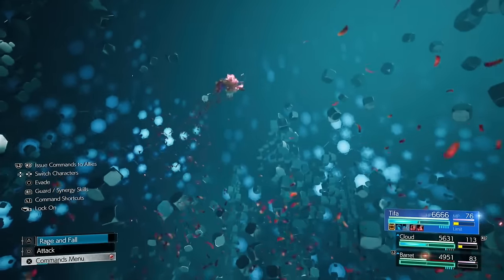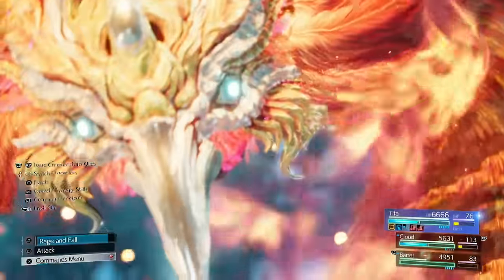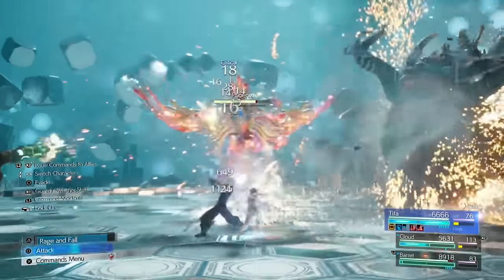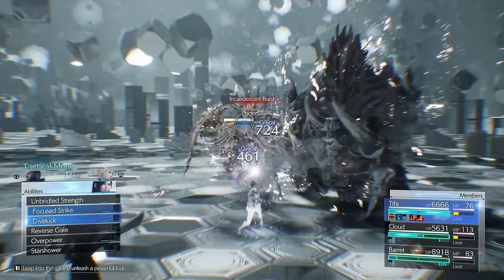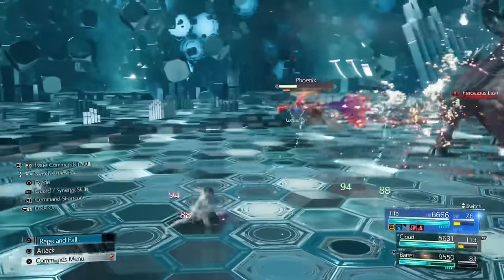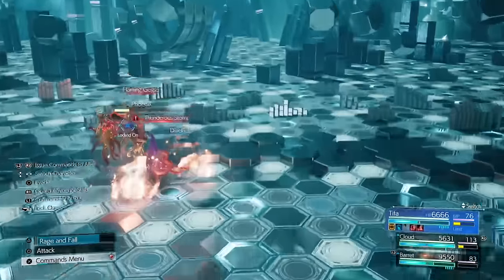We want to make sure we're buffing up Tifa. The materia we have on essentially gives our teammates extra ATB when we're repeating commands, and we're going to be repeating Dive Kick a lot. The way you strengthen her — if you've played Tifa you know she has Unbridled Strength. There's another move she gets called Unfettered Fury that does the same sort of thing except it buffs her a lot more, she can dodge quicker, and her moves do a lot more damage. When you equip things like Strength Up, Enemy Skill materia, Dark Side, she does insane damage.